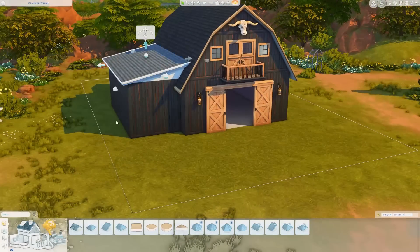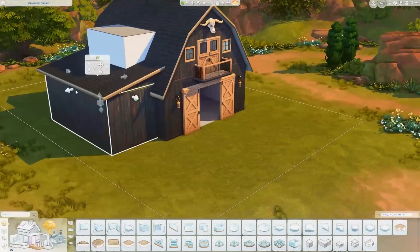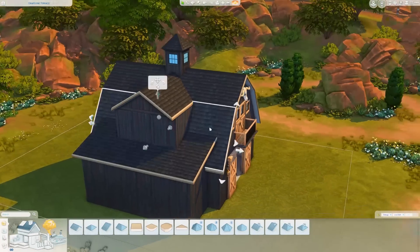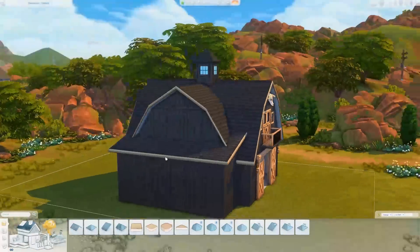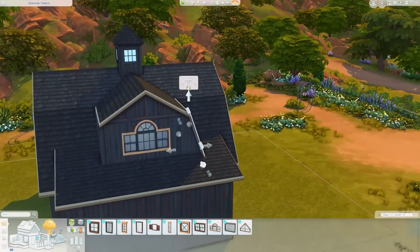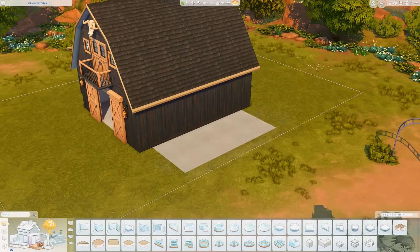What I wanted to do is have the bottom floor be stables — active stables for horses, because obviously we got horses with this pack. I tried to keep the downstairs the very first floor as stables. I think there's a little place to make your own nectar and stuff. It's a pretty big space; I think there's two stables as well.